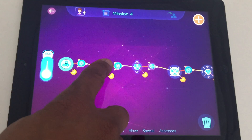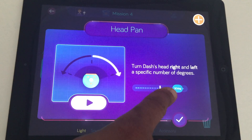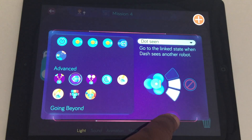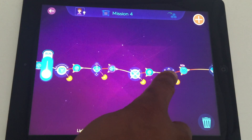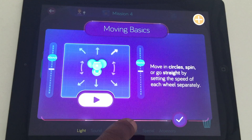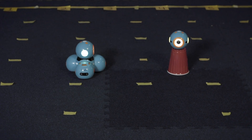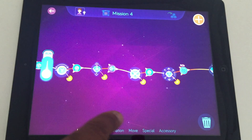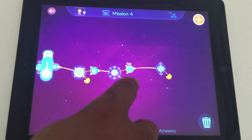First, we made Dash move forward and turn his head to the right so he could see Dot as he was passing by. When he passes Dot, he will see Dot in the center or on the right side of where he's facing. Then we made Dash stop and orbit around Dot by setting the wheel speeds to 40 cm per second on the left and 30 cm per second on the right using moving basics.